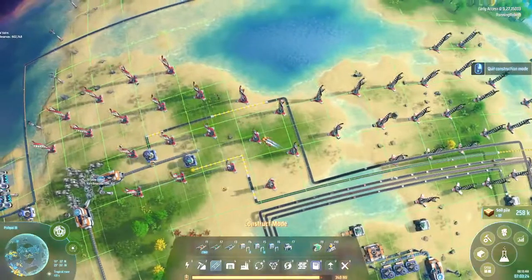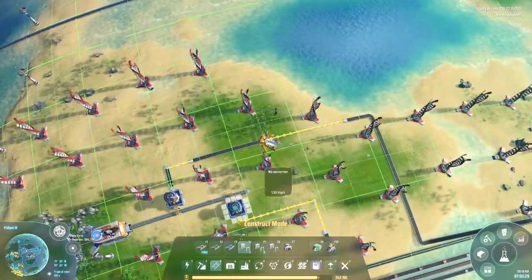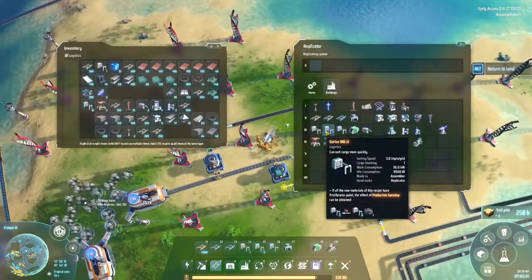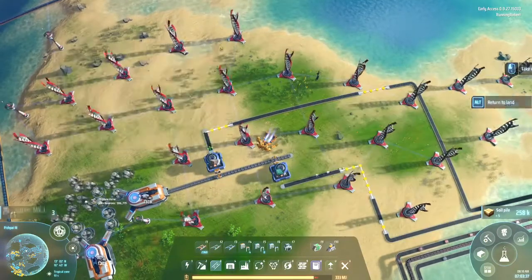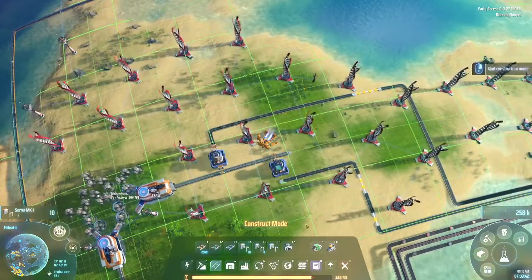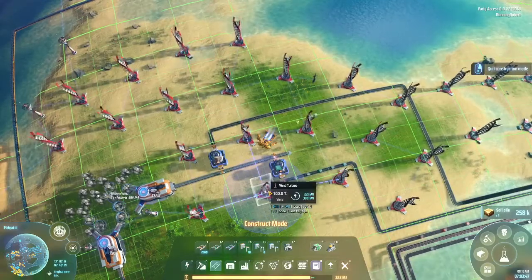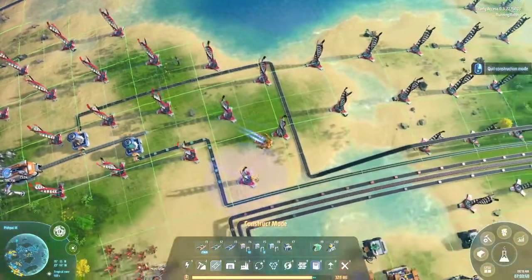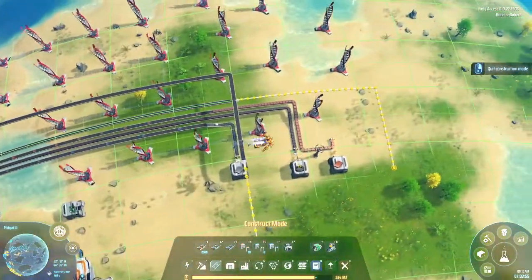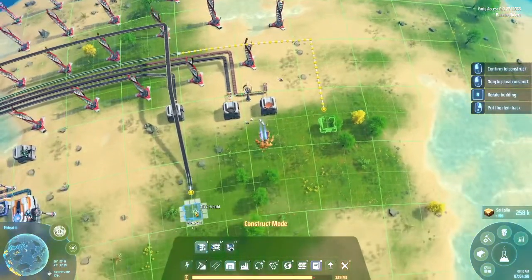Those guys are now built. Obviously we do need these guys to deliver stuff to it — nothing to deliver at the moment. And that actually leaves more spaces to be built if I need it. So we have all that stuff going. Let's go ahead, we're going to put one right here and one right here.